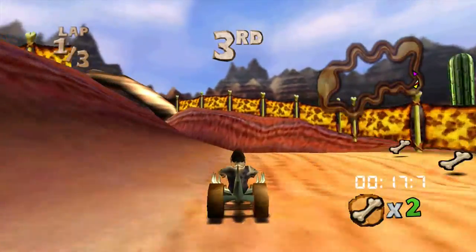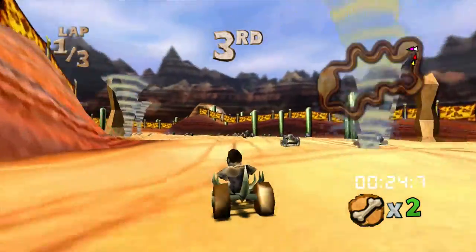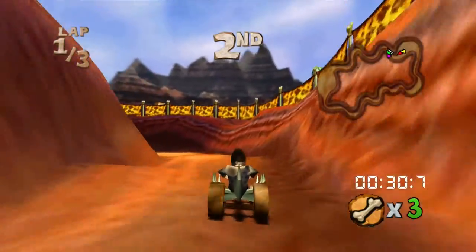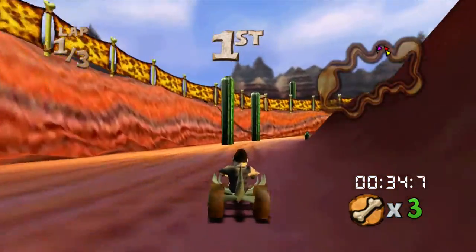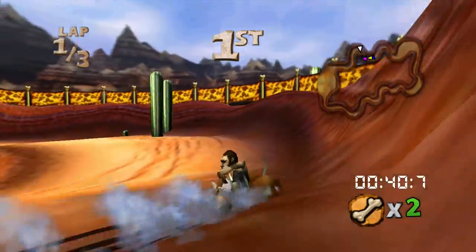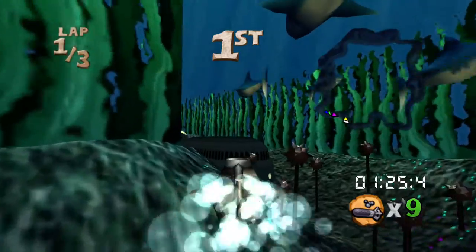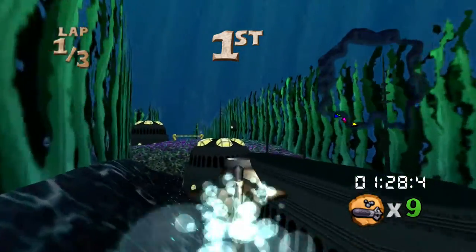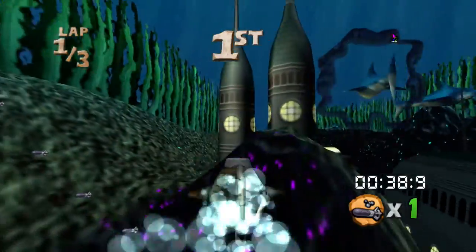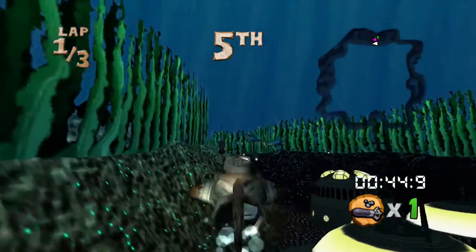Controls are simple — the left stick controls steering, the right trigger is the accelerator, the left trigger is brake and reverse, the B button also brakes, the left bumper switches the camera between third person and first person, Y throws items forward or uses the item in your inventory, and A throws the item backward. The turning feels okay — not too loose like Super Mario Kart. The controls also change when using the submarine, with the left stick pushing up to move upward and down to move downward. The submarine is slower than most karts, making it easier to control, though I would have enjoyed it more if it were a bit faster.